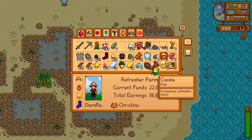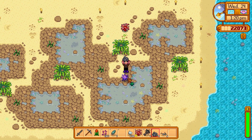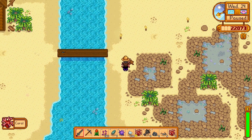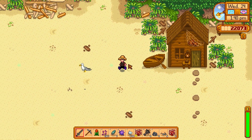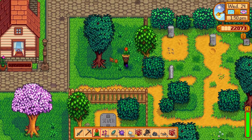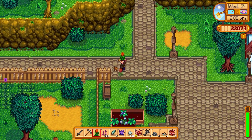Daffodil we can get rid of. Driftwood we can definitely throw away. Let's see what else we can pick up. Let's head back home and then we can do the flower dance. We actually need room in our inventory if we're gonna go down there. I think it's gonna be starting here soon — it starts about two or three.